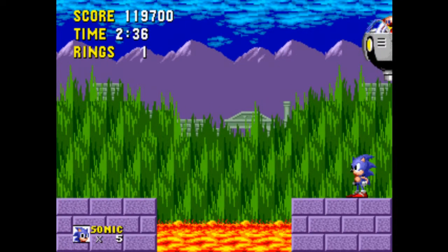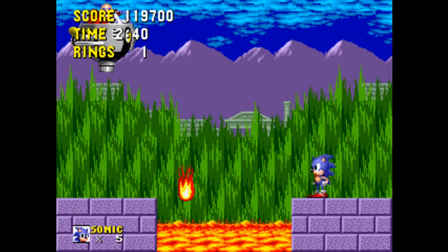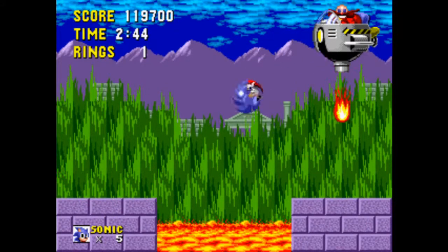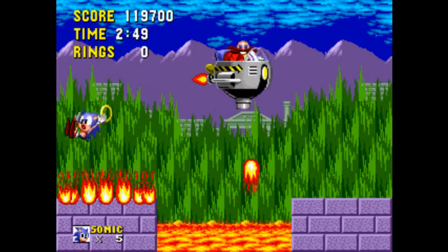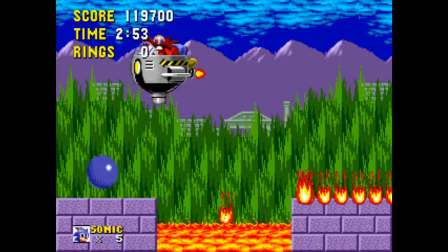Anyway, second boss here — Robotnik is rather easy. I can say that about a lot of the bosses in this game — they're really easy. He goes from platform to platform shooting fire that covers the entire thing. Just jump to the other platform, make sure you don't get hit, and you should be perfectly fine.